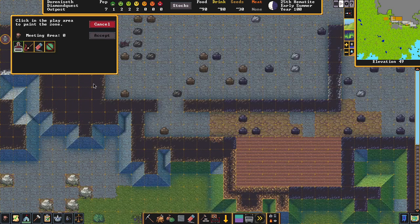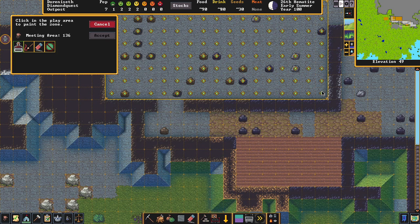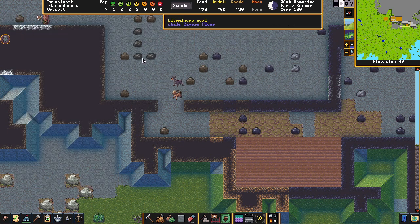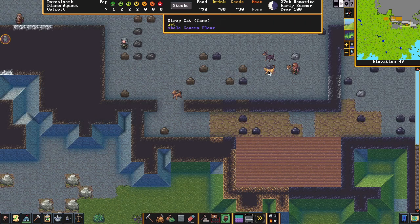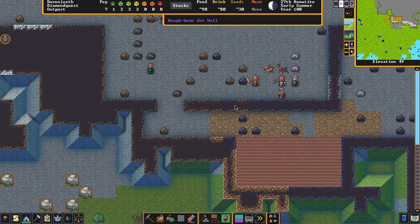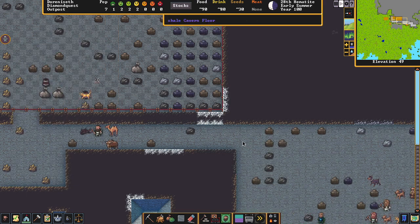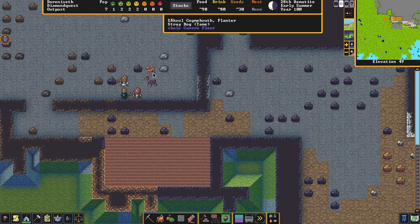Go to Zones and select 'Meeting Area.' Paint it just like stockpiles — paint the area, hit Accept, right-click out and you've got a meeting area. They're already coming in — the cats and dogs are coming too. If you hit Zones again you can see all your zones; here's our meeting area.